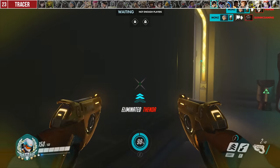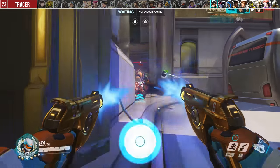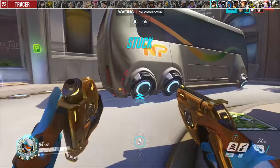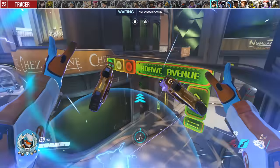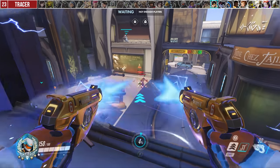With Tracer, I think it's a little mistake to think of pulse bomb as an ultimate. Think of it like a regular ability cooldown — use it when you have it, as it builds really fast, instead of sitting on it all game. But like all abilities, always put some thought into who you're targeting, since you don't want to go for them if they have an escape ability up, for example.